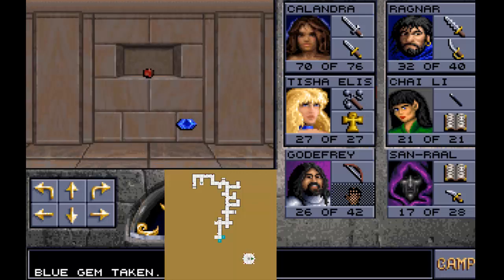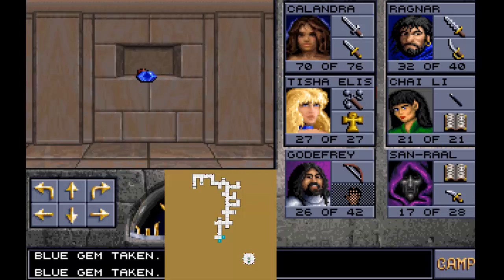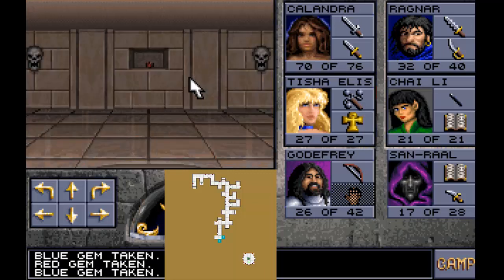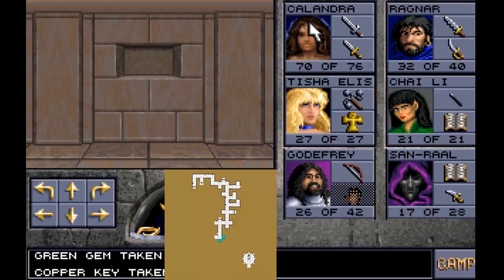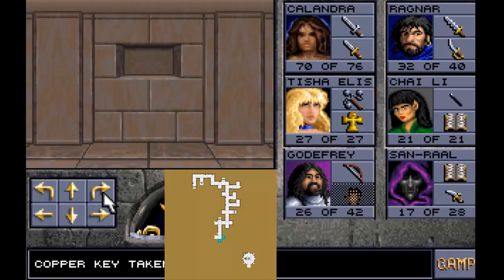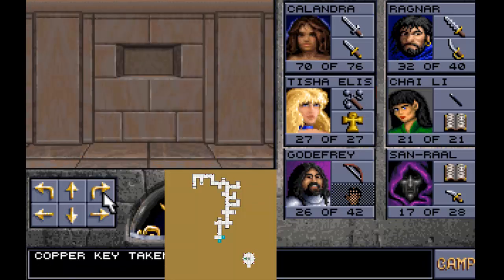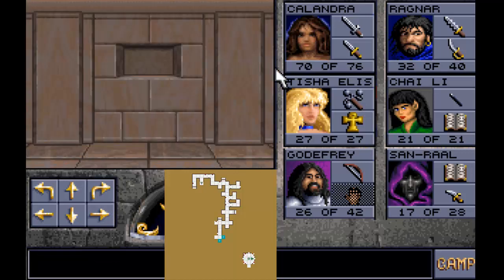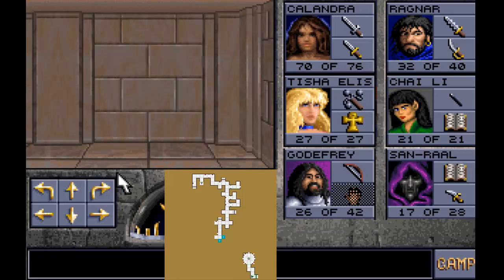We've got three gemstones here. We need to place them in one of the niches to open it up - there's the blue, the red, and the green. That should open up the path. There's another copper key here as well, so we've got two copper keys. You can take any path you want - there's paths to the east, north, and west. The eastern path is actually a trap; the wall will close behind you and you'll be stuck in there forever. I'm going to take the southern path, but you only get to choose one and then the gemstones disappear.